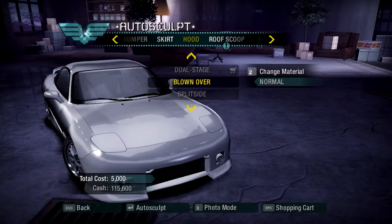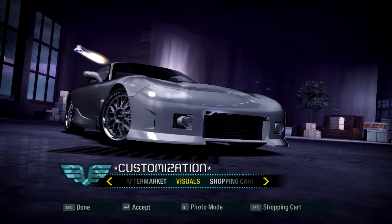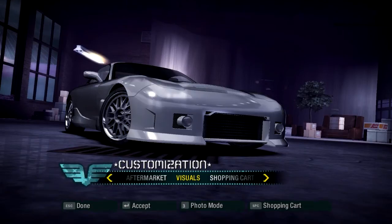With the hood, we didn't go for blown over a split side because it really didn't look good on this car. So I went for dual stage, and all I really did was one thing because everything else just didn't look good. So there was minimal customization done to the hood, and that's about it. That's all we're gonna do with this car as far as the Autosculpt. But there is one more thing — the visuals.